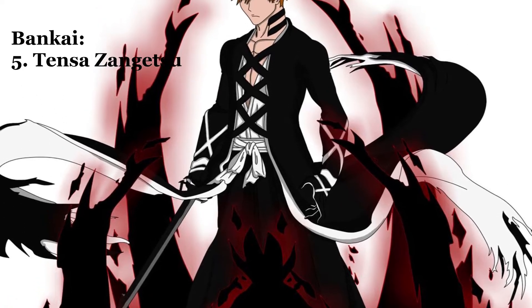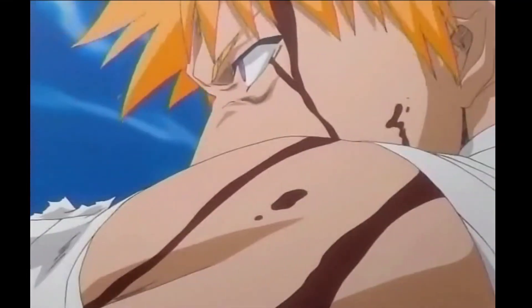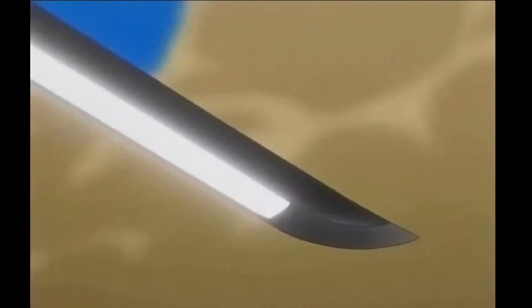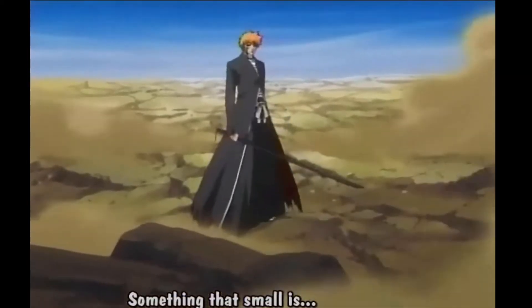So at the number 5 spot is Ichigo. Tensa Zangetsu, unlike most other Bankai, actually shrinks and instead of expanding its spiritual energy, it compresses it, allowing the user's physical power to increase vastly. This results in an actual change in Ichigo's clothes.